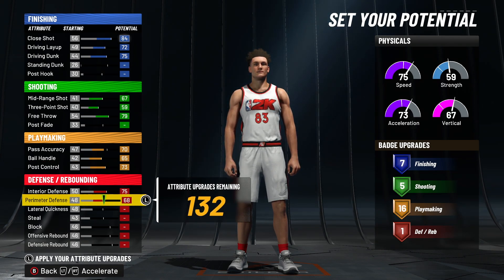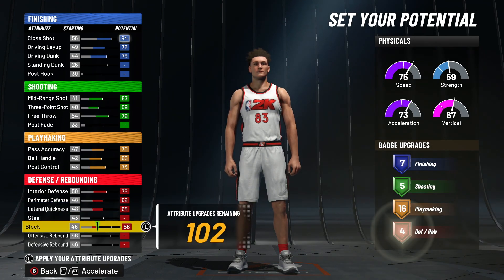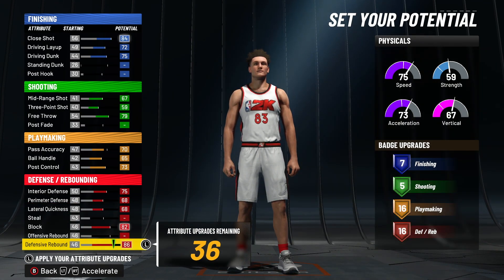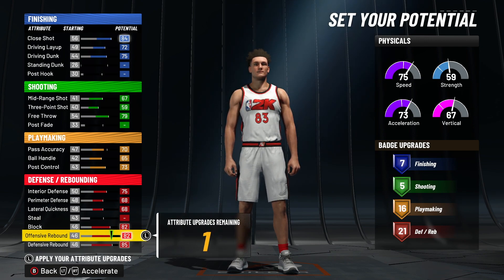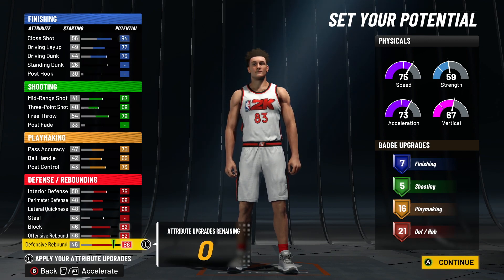Max out interior defense, perimeter, lateral, skip over steal. Max out block. Max out defensive rebound, and put the rest on offensive rebounds — your offensive rebounds should go to an 82. I'm pretty sure that's maxed out. Yeah, that's maxed out. So you max out everything.